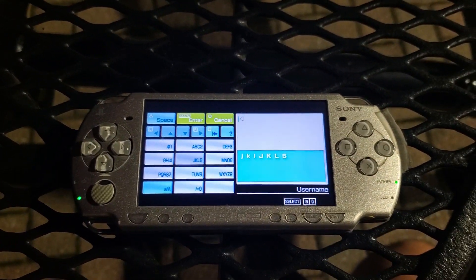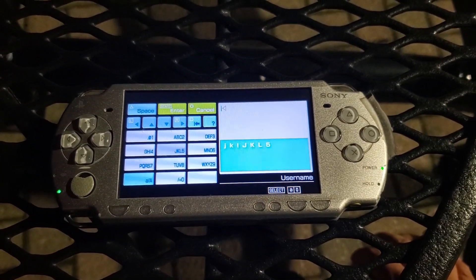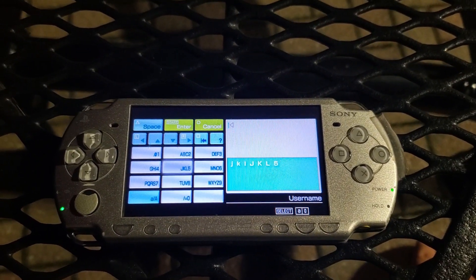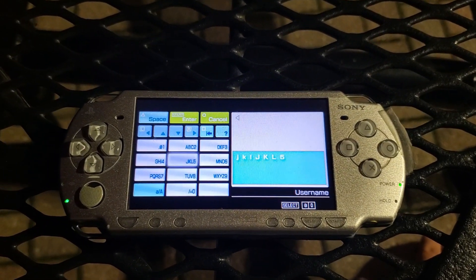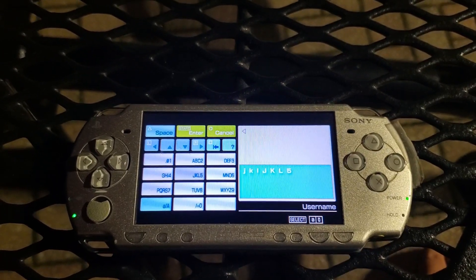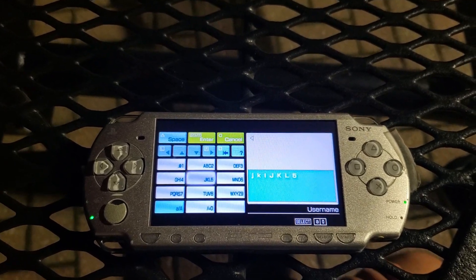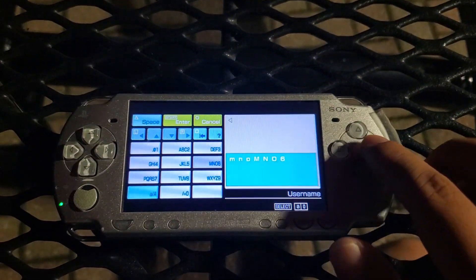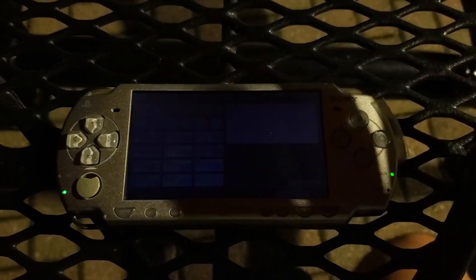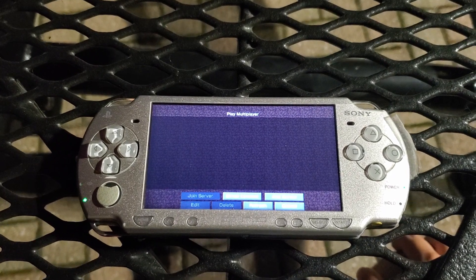As soon as you connect to a network and that is successful, you will be granted the ability to enter your username. It's not yet implemented to check it or ask you for a password — it's really just there for server identification purposes. You can type in whatever; it doesn't actually care about the result right now. You hit start to get out, and that's the biggest feature you can see right now.